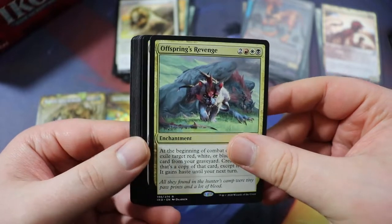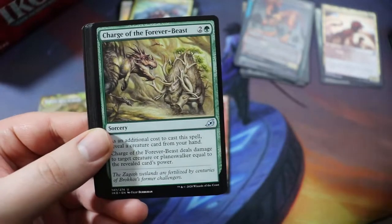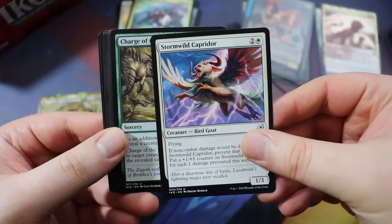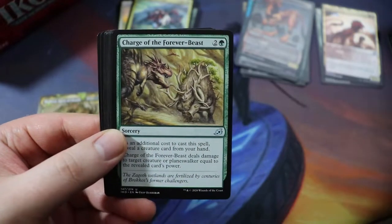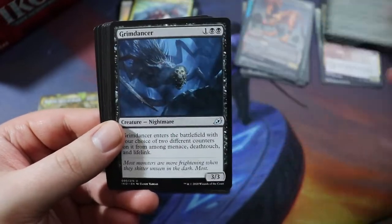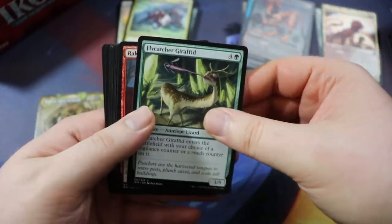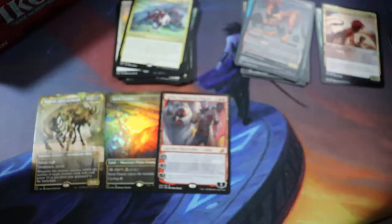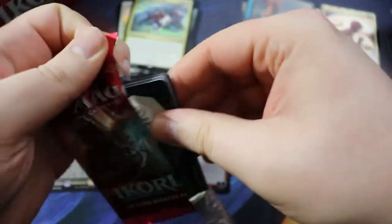Offspring's Revenge will probably also make the cut. Stormwild Captor — I think it's a really good card to mutate onto. Charge of the Forever-Beast. Grim Dancer — those are all cards that could make the deck. Still have a lot of room for sweetness here. We got one of these token counters. We have an Island. Eerie Ultimatum — this one could definitely make the deck. It says return any number of permanent cards with different names from your graveyard to the battlefield, for white-white-black-black-black-green-green. Really sweet.